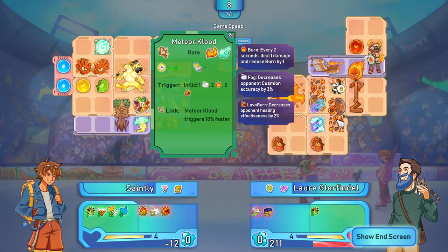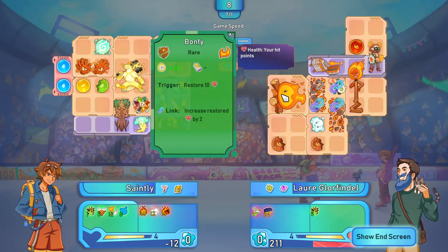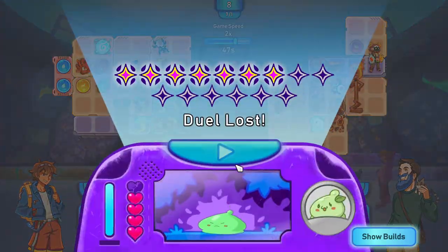Do they have one of these? Meteor cloud - Clued inflicts one fog, two burn, and a lava burn. Wow, there's a couple of them - a massive fire build here. Bonfi: when triggered, restore 10 health - that's pretty good. Interesting little setup there.